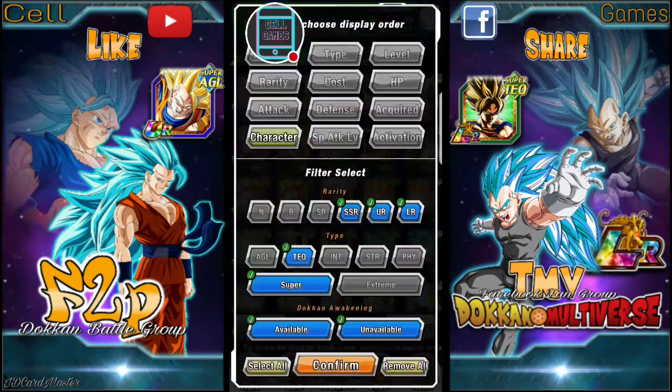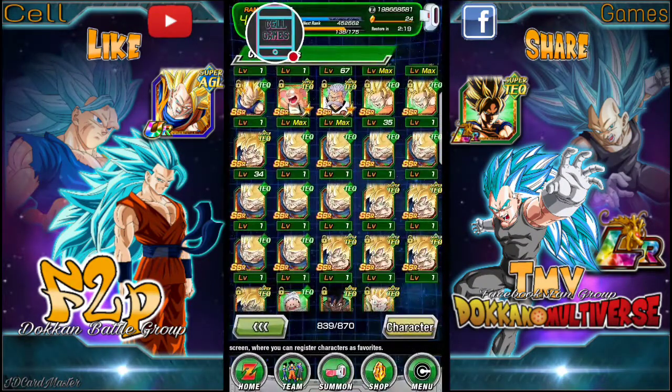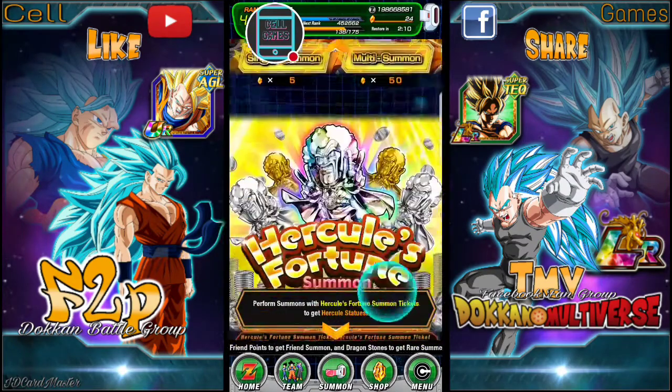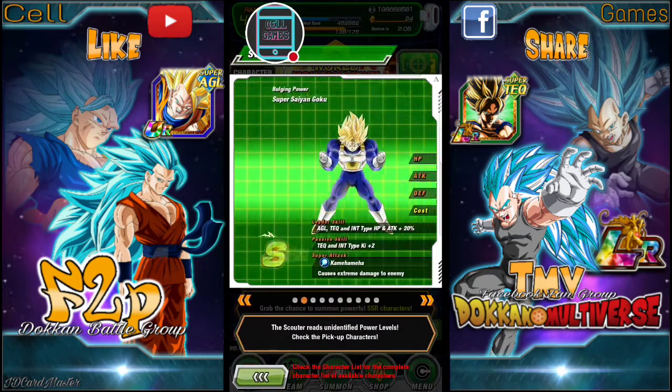I've been farming — let me see — a bunch of Super Saiyan Goku. The fourth level dropped one, two, three, four, five, six, seven, eight, nine — got nine of them. Still got a bunch I need to farm before this event's over, in about an hour and a half or so.